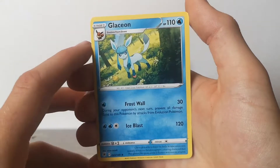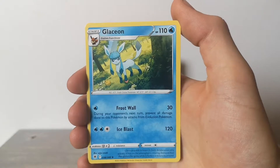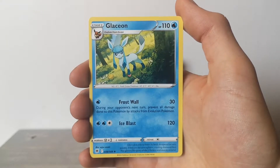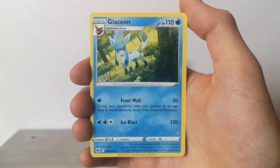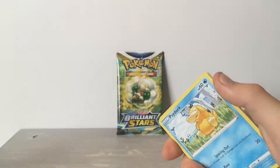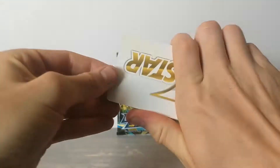Imagine if this was a holo - that would be so dope. But it's still a pretty cute card. Frost Wall: 30 damage, during your opponent's next turn prevent all damage done to this Pokemon by attacks from evolution Pokemon. And Ice Blast: 120 damage. We got the cold card, one, two, three, four to the front - V-Star card!